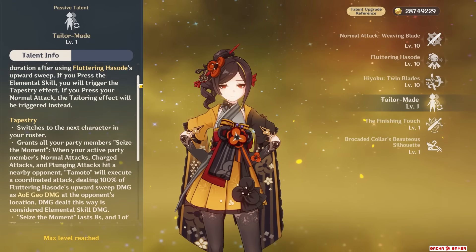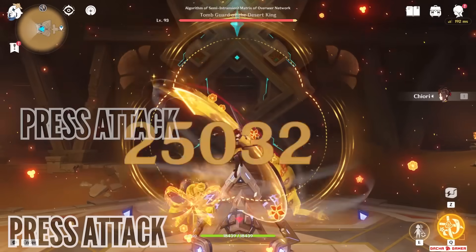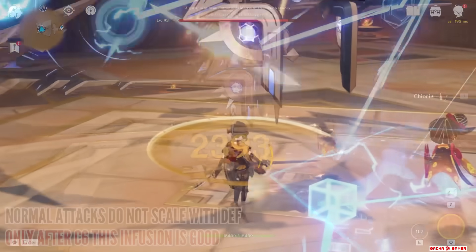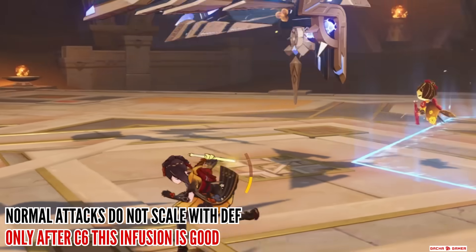Thanks to her first passive talent, when Chiori uses her skill, she has a small timing window where you can decide to either press the attack button or skill. If you press attack, she gains Geo infusion for 5 seconds and then proceeds to hit like a wet noodle because nothing else in her kit amplifies her normal attacks, so forget about it.